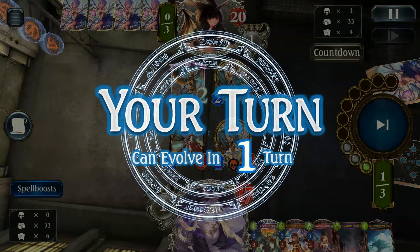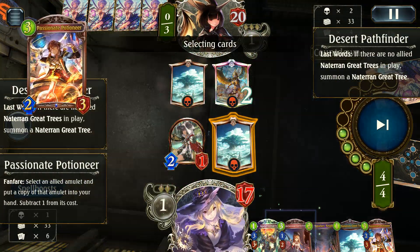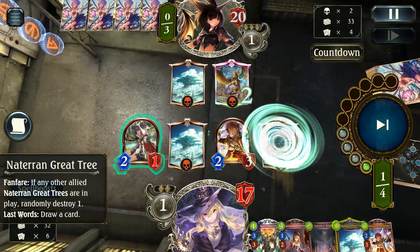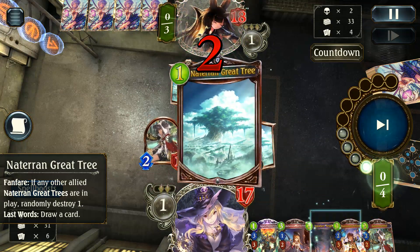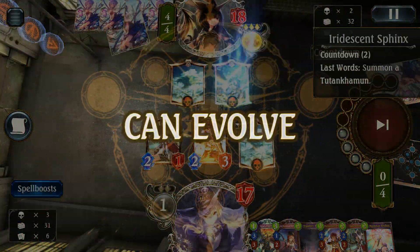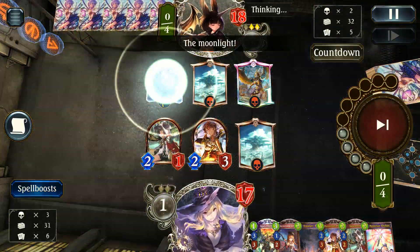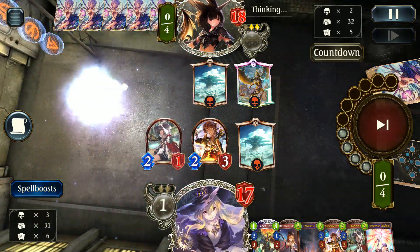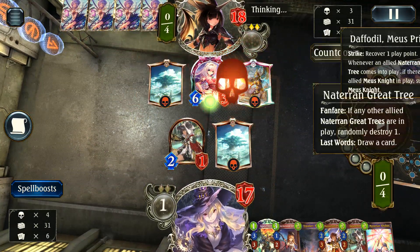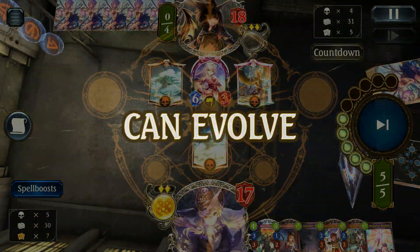Iridescent Sphinx — that's one I haven't seen yet played from Havencraft, so it's nice that we get to see that come down. The idea here is to return the Great Tree to my hand or get as many Great Trees in hand so I can play them out. We've now got a two on our play counter for Naturan Great Trees even though we've had three on board. Our opponent's not doing anything too crazy, just getting a small little meowsketeer — we can deal with this very easily.